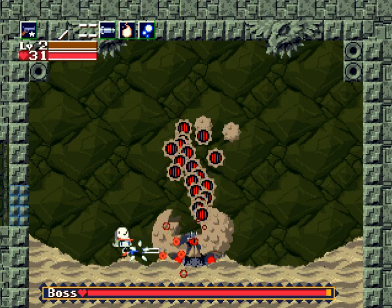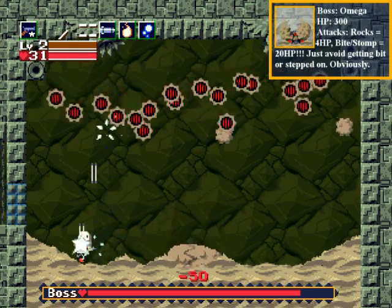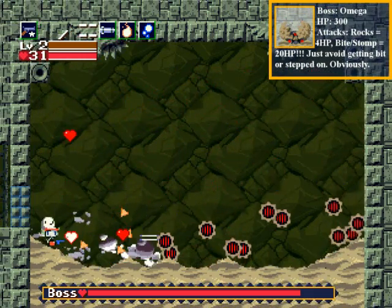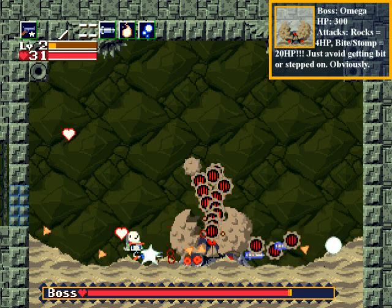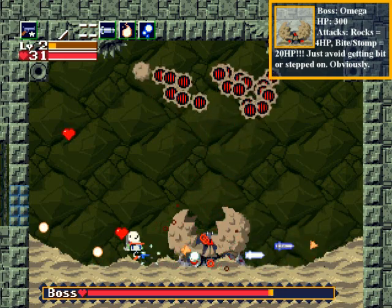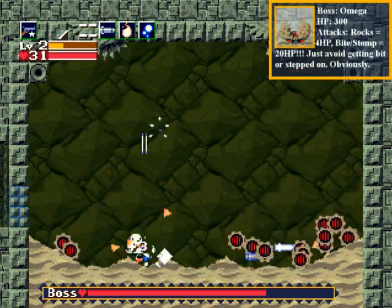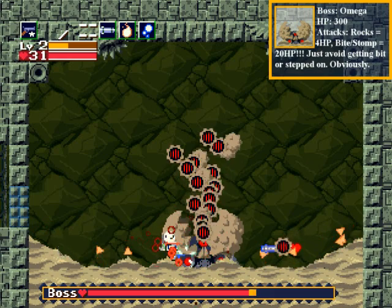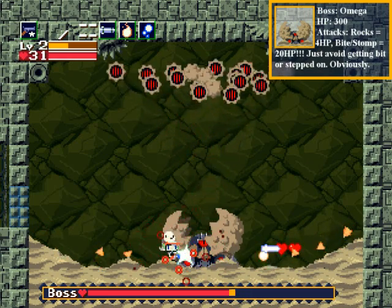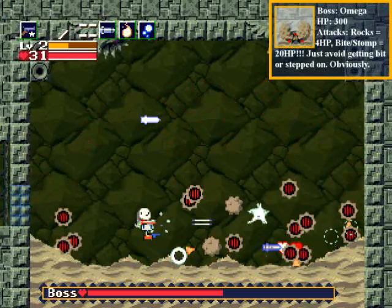It's a ginormous trap. You can only damage it when its mouth is open like that. The red gears you can shoot at; the ones completely filled in you can't. When you shoot the red ones they give you a lot of energy, so that'll definitely come in handy.